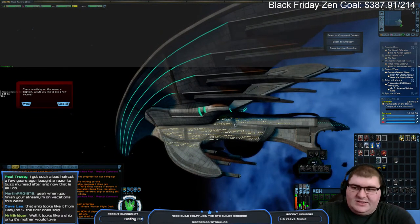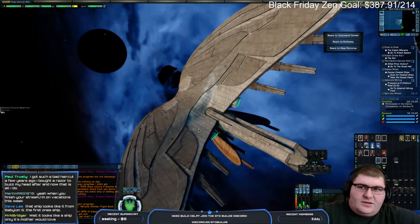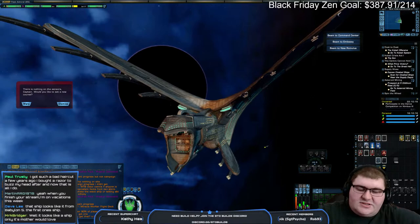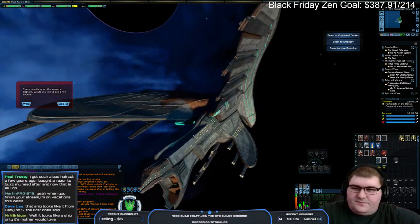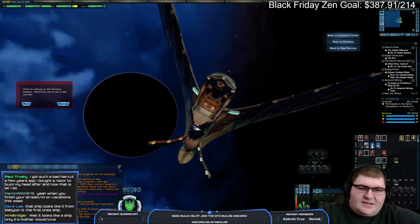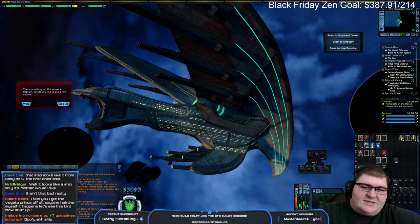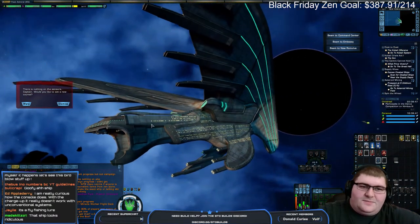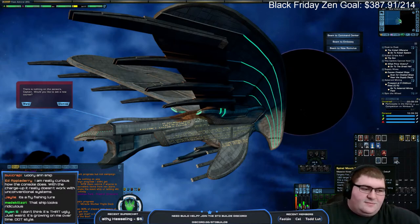I dropped the render scale down when streaming or doing videos because I get GPU overload — I'm using the CPU to encode and it just starts lagging at render scale 1. It's not the best layout ever. This mouth here is sort of interesting on the ship — it looks like it's got some fangs right there. The console on it fires a plasma torpedo that could end up being quite interesting.